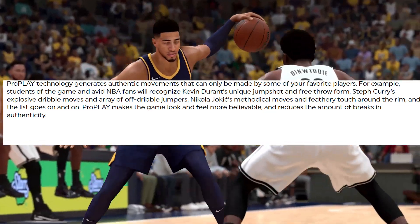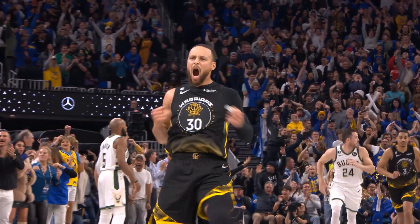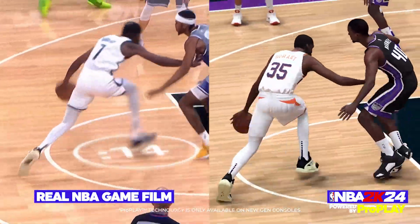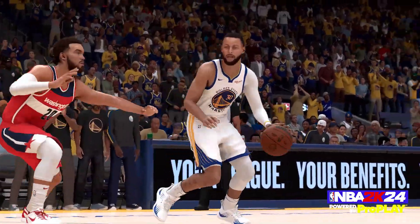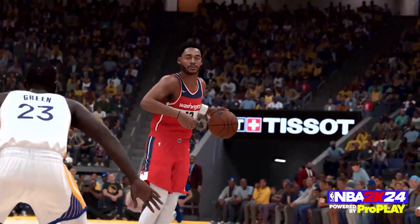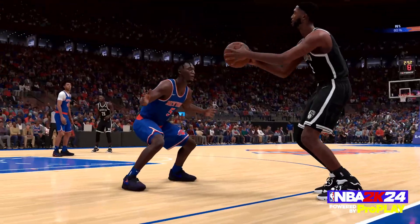ProPlay makes the game look and feel more believable and reduces the amount of breaks in authenticity. It pretty much means instead of canned animations, the game should be more authentic and look different. Because you all know in these 2Ks, if you're 6'1" you use the same Steve Francis, if you're 6'9" you're using the same Tracy McGrady or D-Fox, and everybody's playstyle looks basically the same. What ProPlay is supposed to do is use real-life animations from NBA players, so it's supposed to be more authentic. So if I hit a step back in a certain situation, it's going to look a little different than my opposing team's step back, depending on how I do the step back and what combos I do.